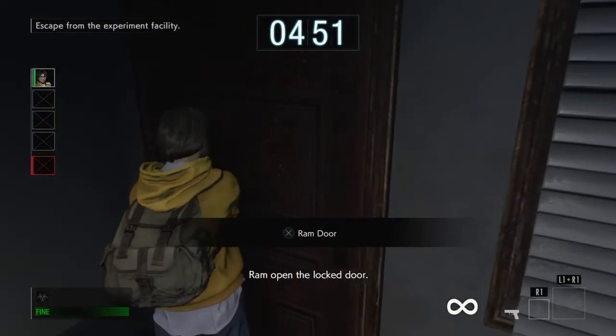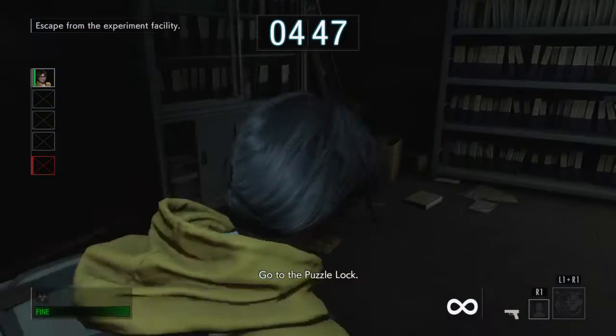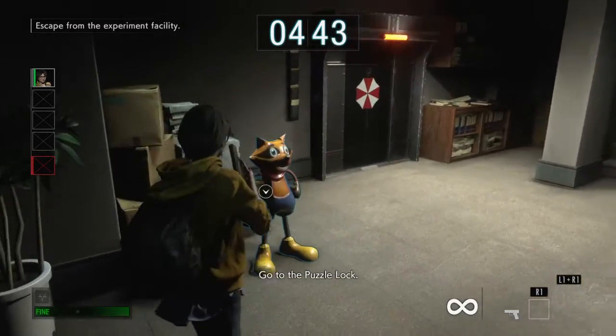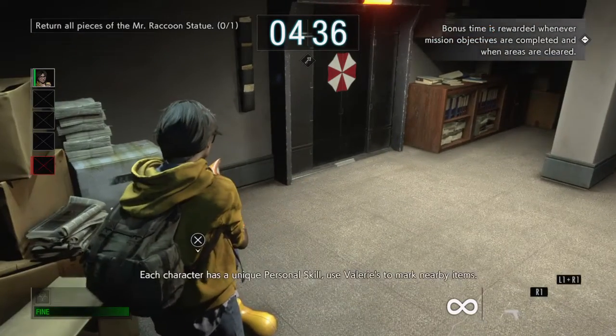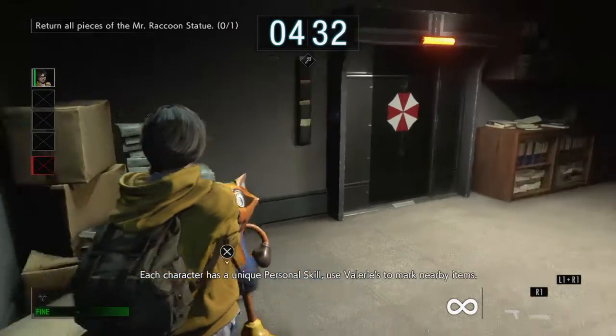Ram open the locked door. Go to the puzzle lock. Find the missing puzzle piece. Each character has a unique personal skill.